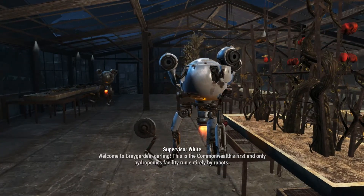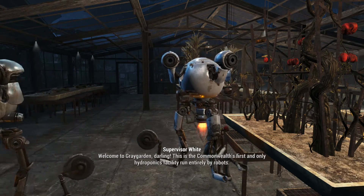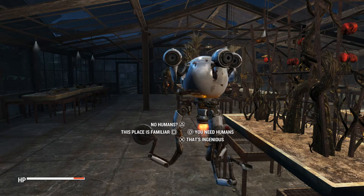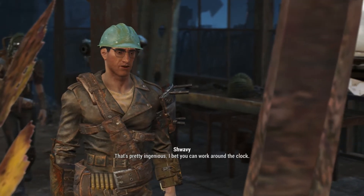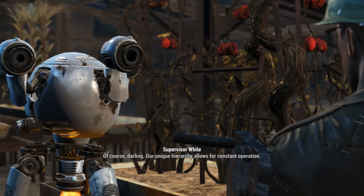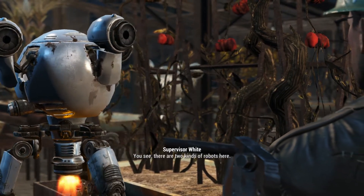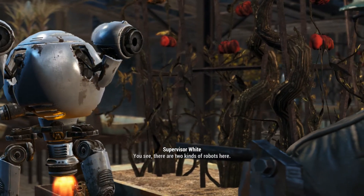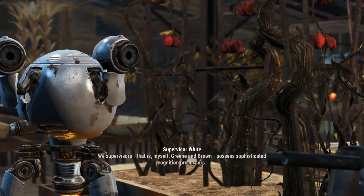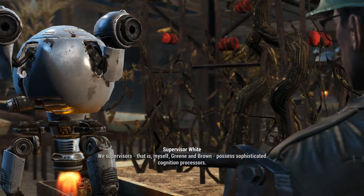What I wanted to do was find Supervisor White, because she is gonna give us a mission to go clear out a water filtration system. We'll be able to do that possibly in the next episode. That's ingenious because they can work around the clock, run entirely by robots. With Piper, they were programmed to work — same thing with Codsworth, he was programmed to work, and not being able to work started driving him crazy.